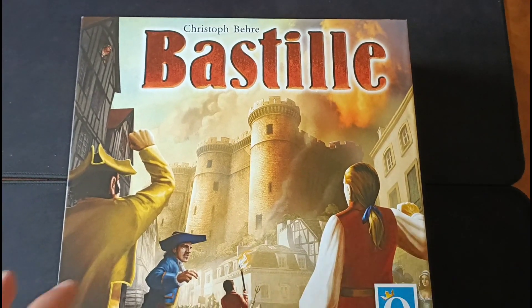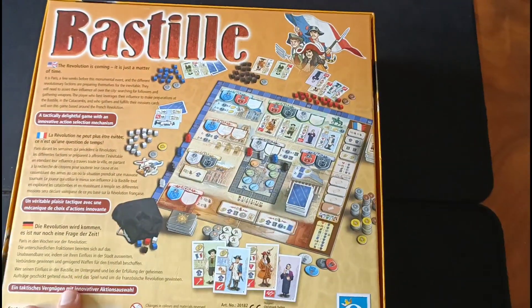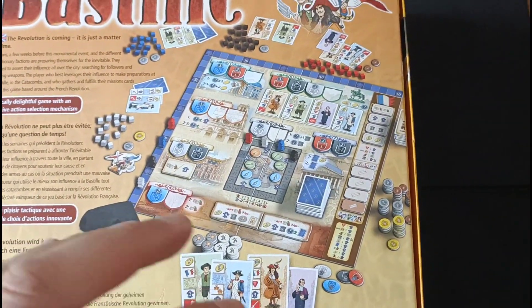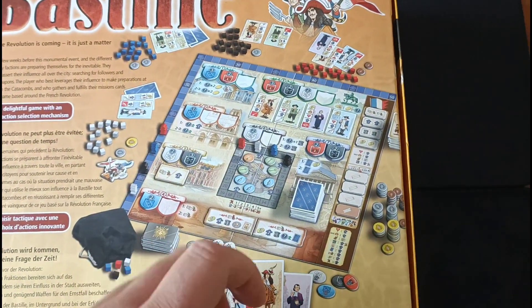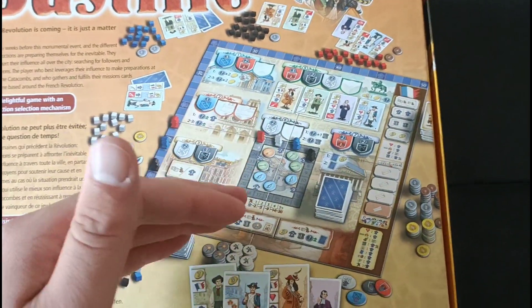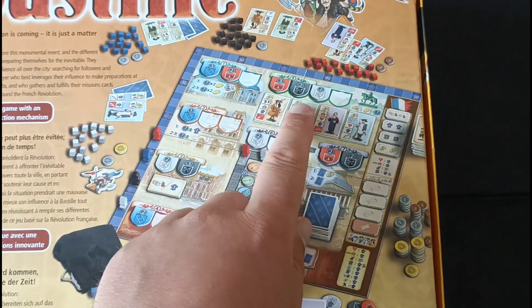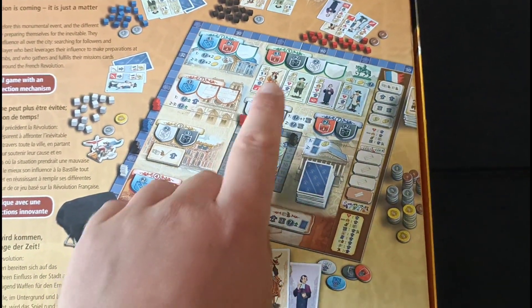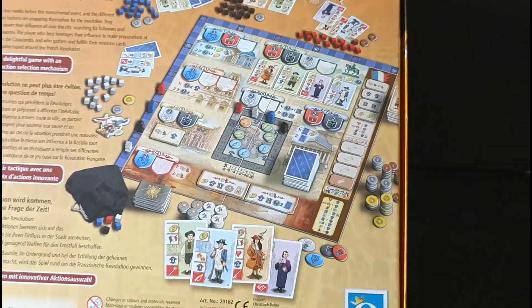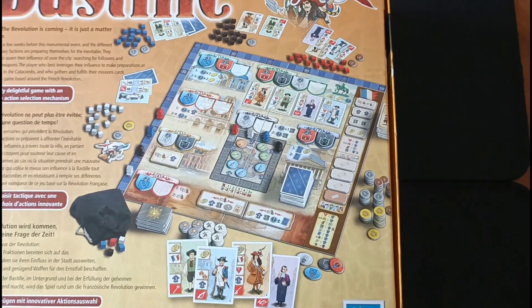We had a spur-of-the-moment decision to get a three-player game of Bastille played. We were struggling to decide what to play and pulled this one off the shelf because it's a relatively simple, straightforward worker placement game. It has some pretty cool mechanisms shared with Lancaster, where your workers have levels and you can spend a whole turn to upgrade them, letting you trump opponents for priority in drafting new cards, set collection bonuses, gaining money, or climbing a track to collect weapons to equip to your cards.